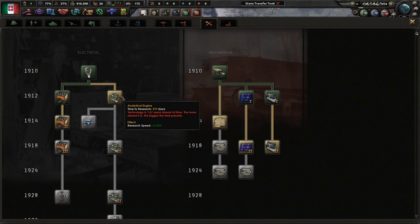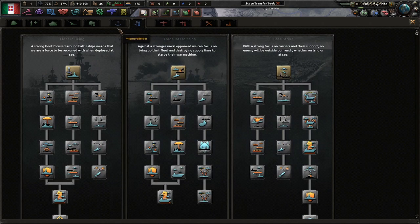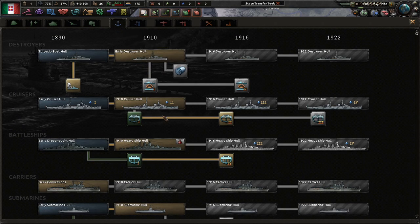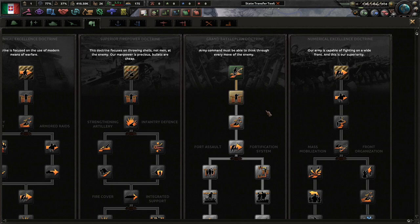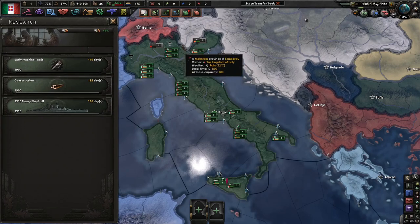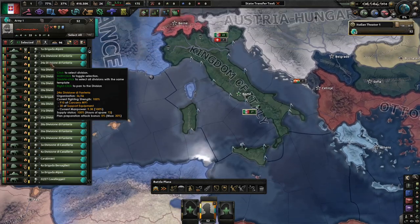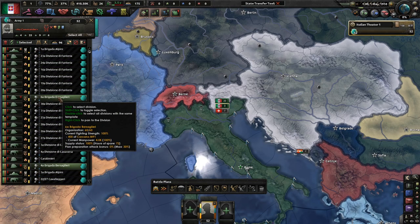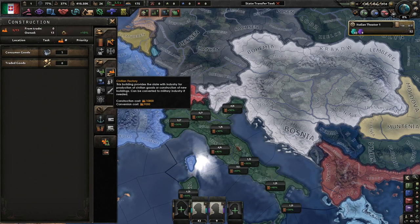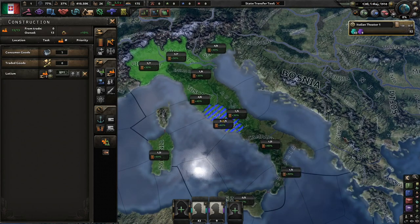We've got to think of a navy as well. We'll probably do battleships rather than carriers. We could do some of this stuff — we are on grand battle plan. Let's stay with grand battle plan. I want to make sure we get some good old ships. Now, we don't own Libya, which means we might have to attack someone for Libya later on. We've got plenty of time. Let's make sure we do what we need to do first. I love Rome. Let's build up some civilian factories.